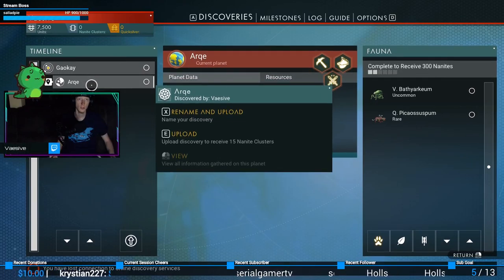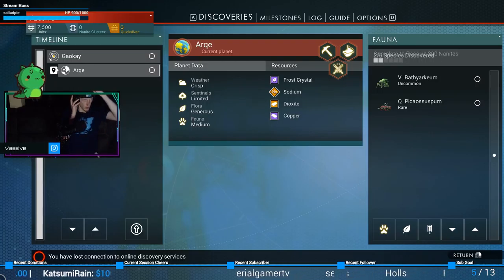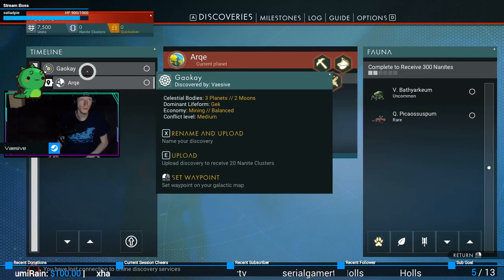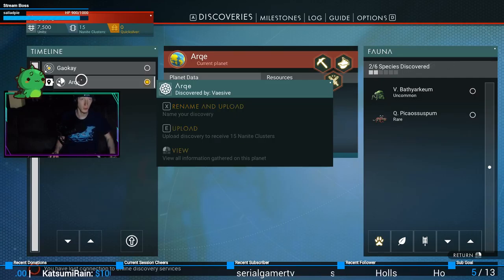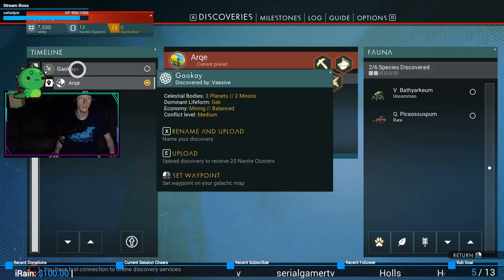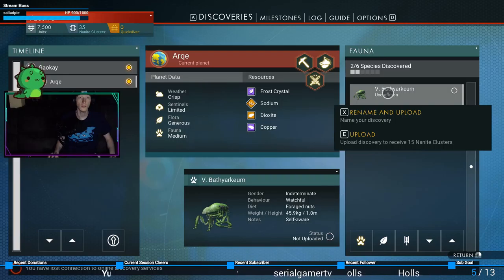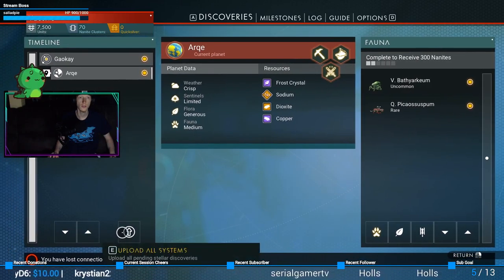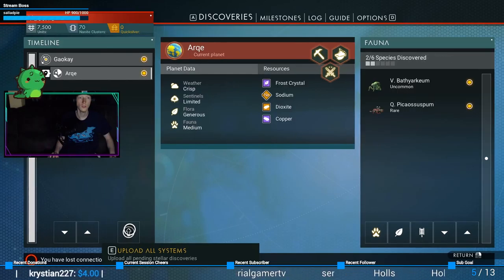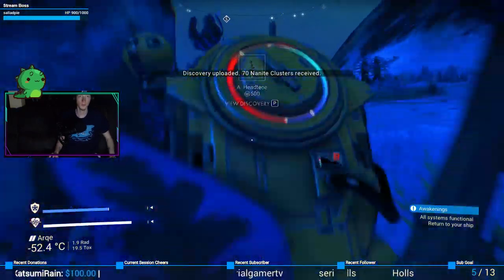Arc. Rename and upload — you see that? I get to name this stuff! What's arc? Oh, it's the name of the planet — I actually kind of like that name, that's cool. I'm not quite sure what that does for me. I'm finding things and I'm uploading them, I don't know what it does, but that's cool.